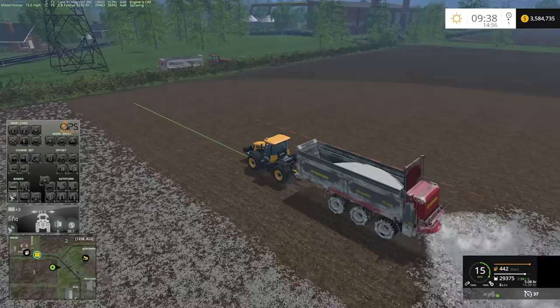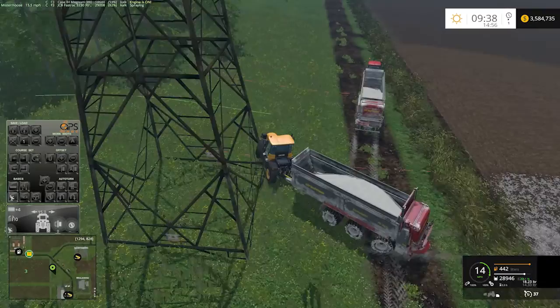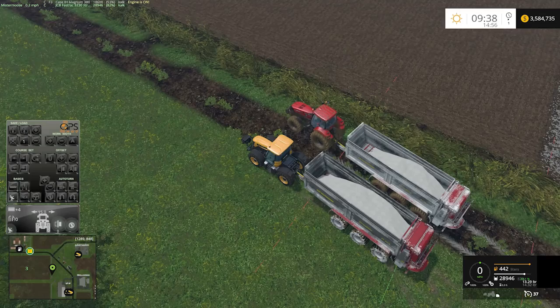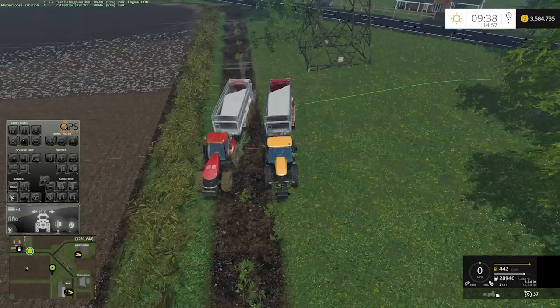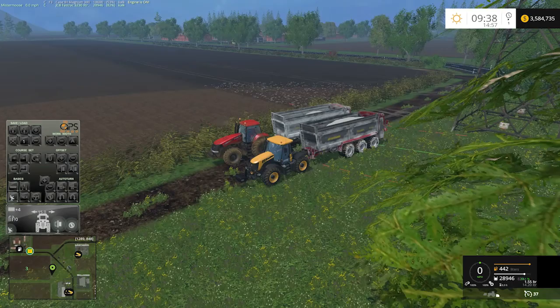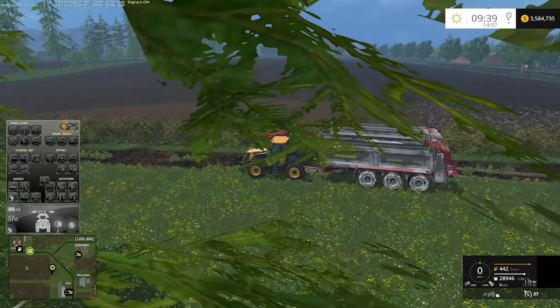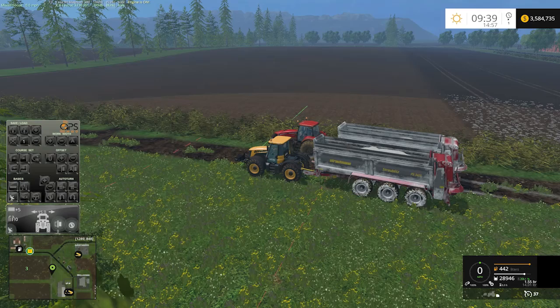Alright, so we'll get to the end of the field, stop, and compare the numbers. We're at 28,946 on version 2, which is a huge difference. One's at 53%, the other is at 82%. So as you can see, quite a bit of change in the amount of outflow on the back of the trailer, but you still get your coverage and you're still going to get your crops treated — you're just not putting out as much lime, which is a good thing. You'll probably be able to get about half this field done, or you might need two trailers, but not bad at all.